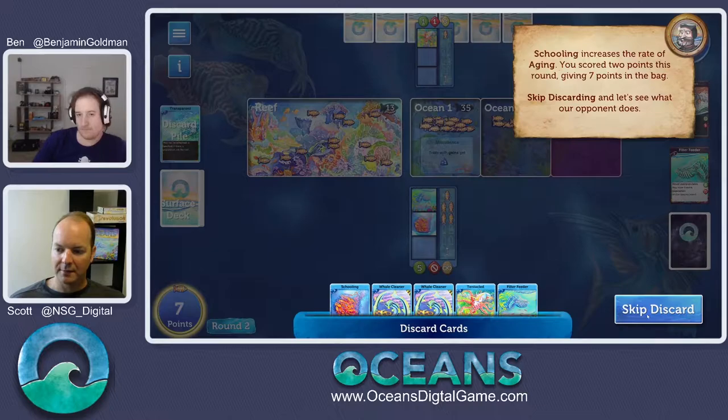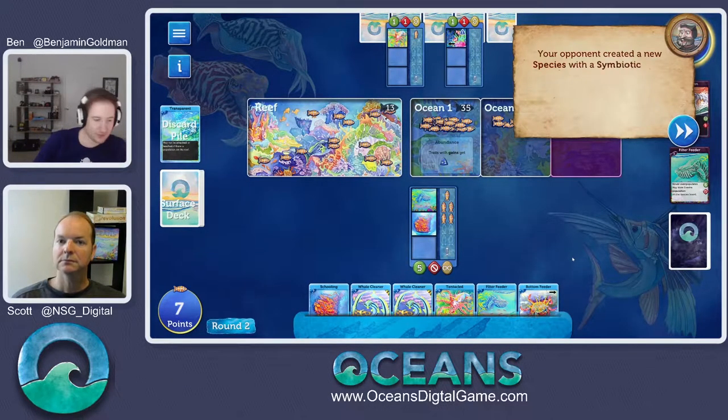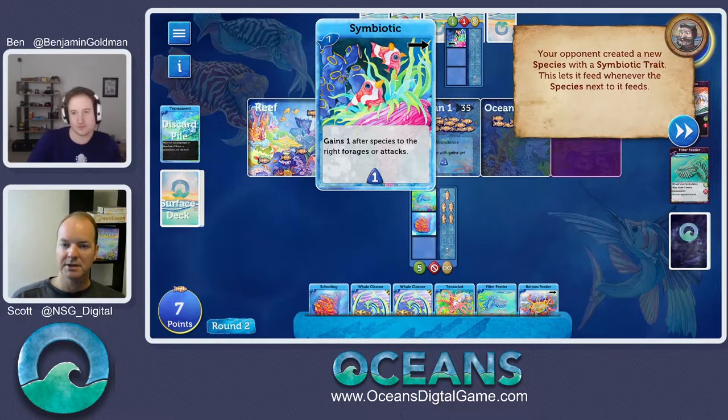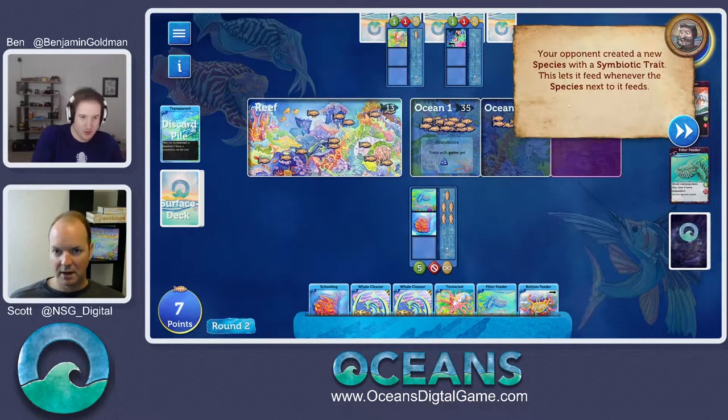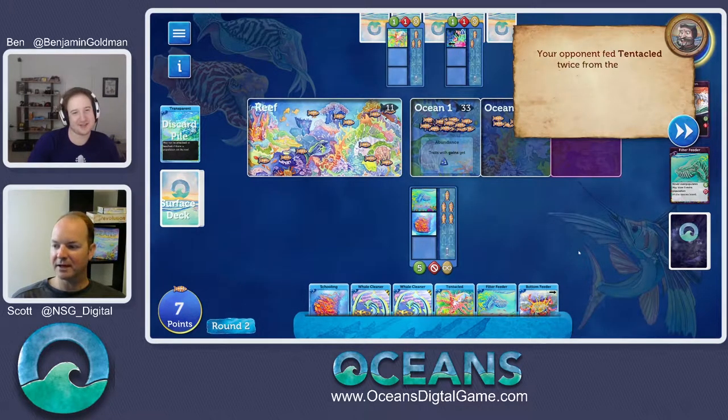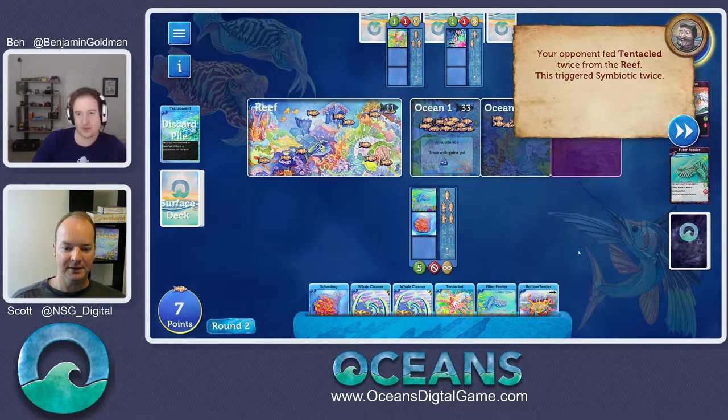Now let's see what our opponent does now that we've cut him off from attacking us. He plays symbiosis next to his tentacle — it gets one every time the species next to it forges or attacks. So his tentacle gets to eat twice and then his symbiotic gets to go twice. It's kind of like cooperation except it doesn't chain. You guys tried making a chain originally, didn't you Ben? We tried making symbiosis chain — it used to trigger off the species getting population through any source, so it was extremely strong. We just tried to balance that.